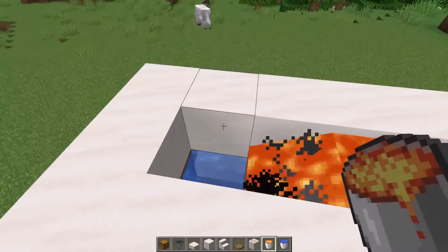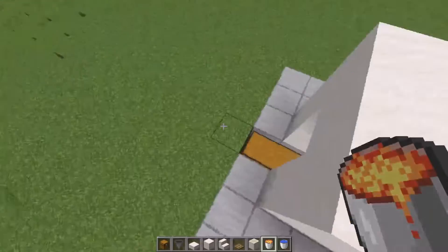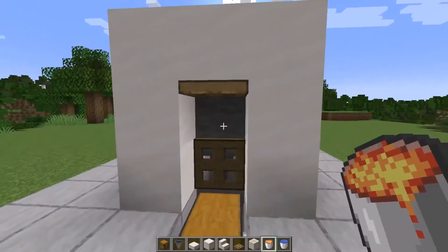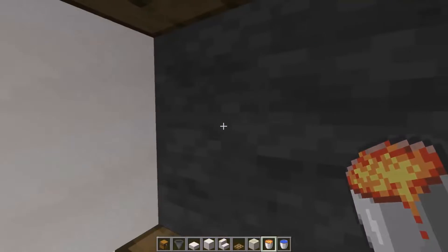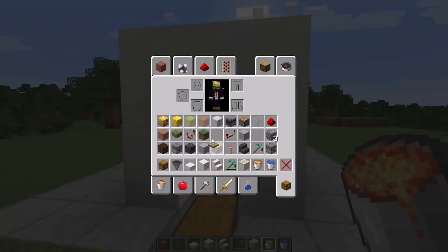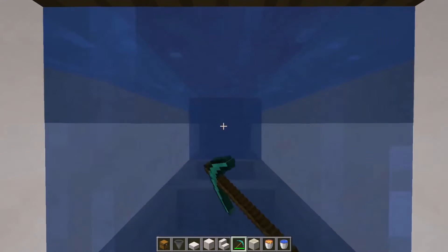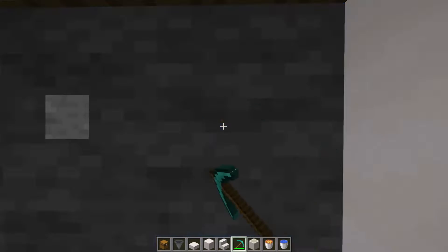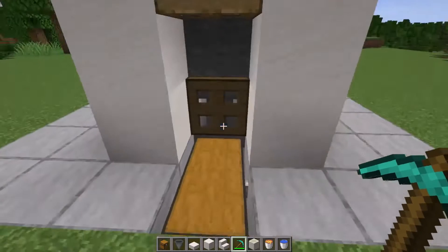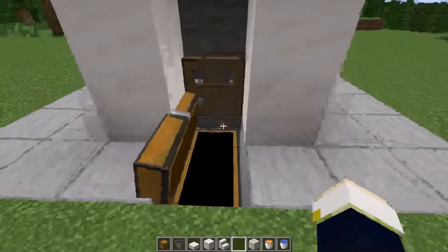Place a lava bucket and as you can see it makes stone. I'm going to fill in every single spot. If you open up this trapdoor you can see that there's stone right there. If you take a pickaxe you can see what it feels like to have efficiency on this generator - it's not going to collect in here because we are in creative mode.